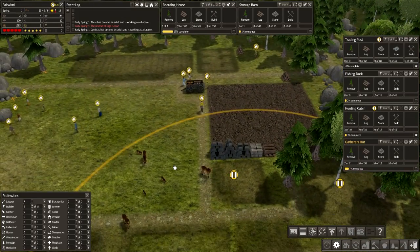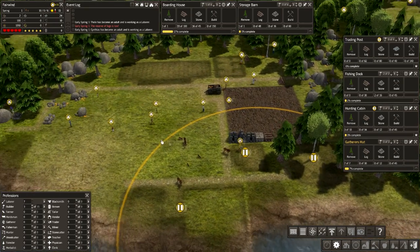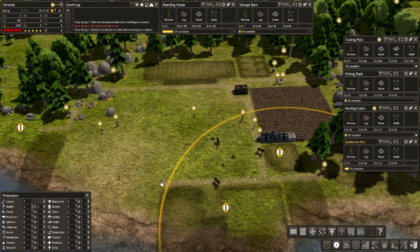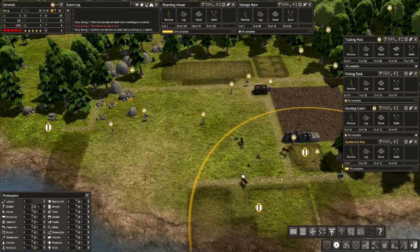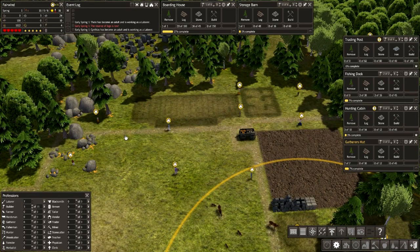Got a few deer in the area. Will you go up to where the hunter's going to be? Yep. The roads... if there's nothing to build, the builders will get the roads going. If we have stuff to build, they will leave the roads till later.